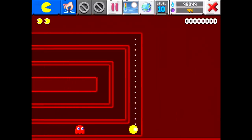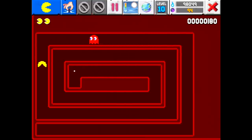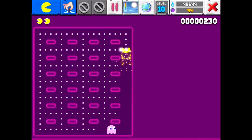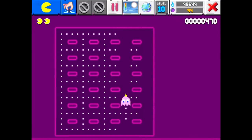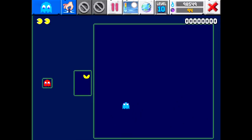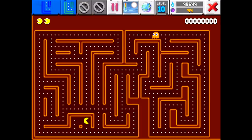Blinky is the most straightforward — he simply tries to find the shortest path to Pac-Man's current location. Unlike all of the other ghosts, Blinky will also become faster as you eat more pellets. Pinky targets the space slightly in front of Pac-Man rather than Pac-Man directly, which makes him try to ambush the player. Inky can be a little bit unpredictable, as he tries to move to a point that would center Pac-Man between himself and Blinky, making Inky more aggressive as Blinky gets closer. By contrast, Clyde's behavior is a bit more skittish — when far away he heads straight for the player, but when he gets closer, he'll switch to wandering around aimlessly.